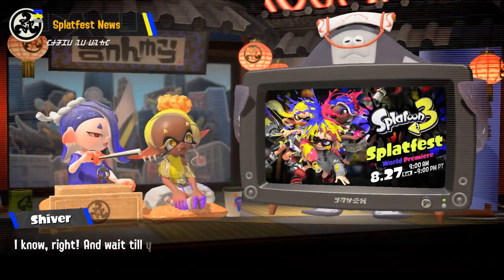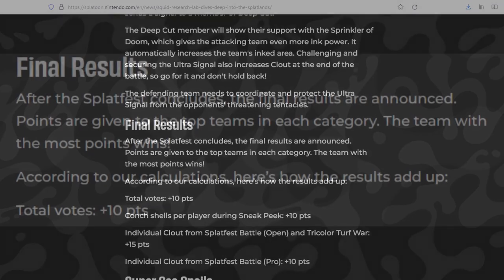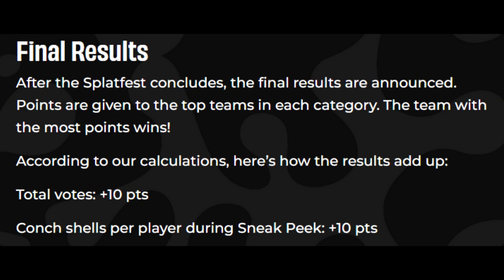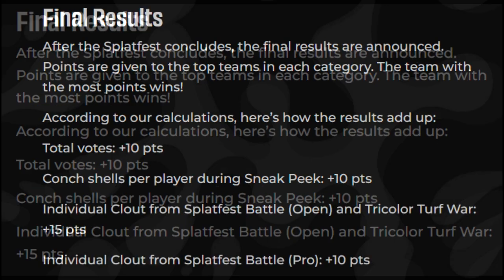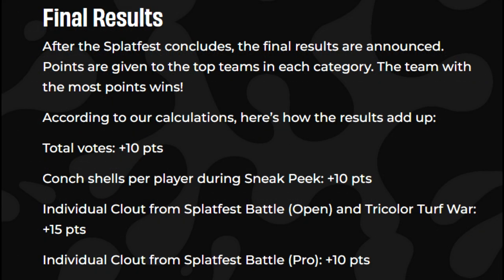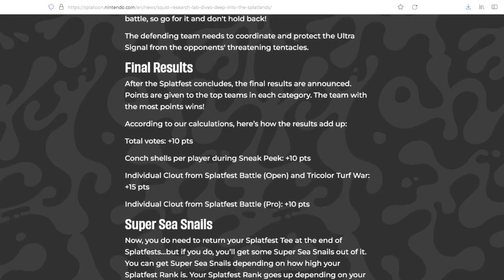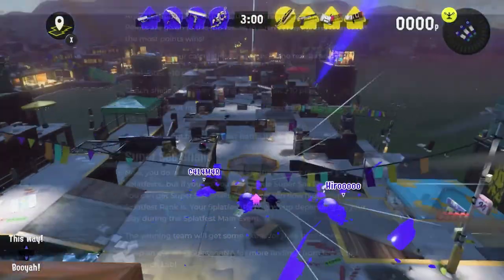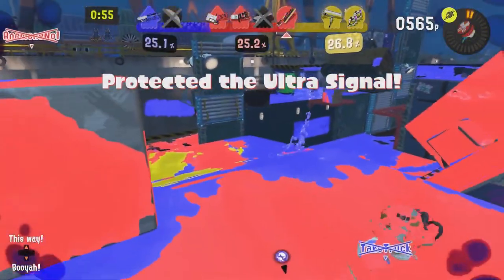We'll quickly explain how the final results are tallied up. Teams get points based on four different categories: total votes for the team (the most popular team gets plus 10), the most conch shells collected during the sneak peek phase (plus 10), individual clout from open Splatfest battles including Tricolor Turf Wars (plus 15), and individual clout gained in Splatfest Pro battles (plus 10). This means the highest a Splatfest team can get if they shut out the other two teams is 45 points total. Just try to do as much as you can once the Splatfest begins — even before the main event — and when you're in those Tricolor battles, get those Ultra Signals.